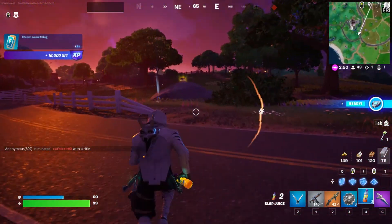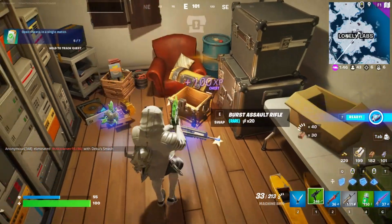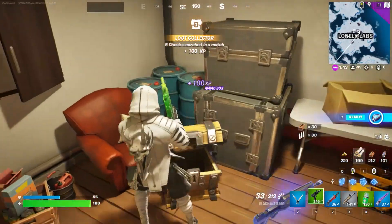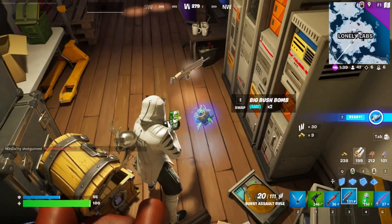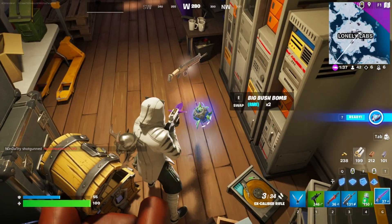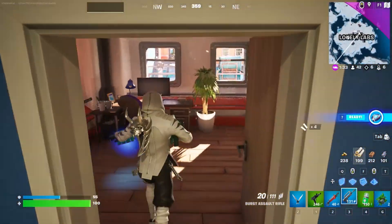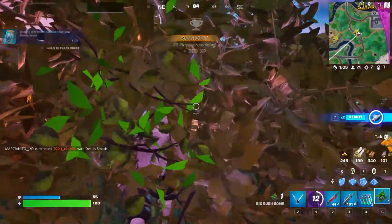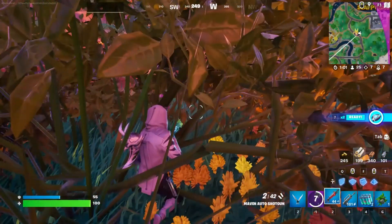I have to throw something — just throw it. Here is the new bush bomb item I was talking about. Looks like this. Big bush bomb. Gives you two bushes that you can throw down and use at any time you want. So you throw one down and hide in it. You do that twice and you've got your quest done.